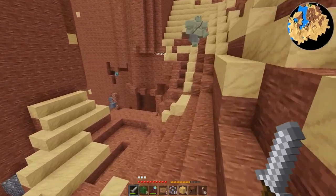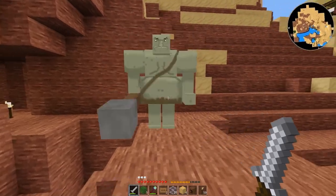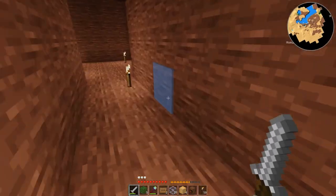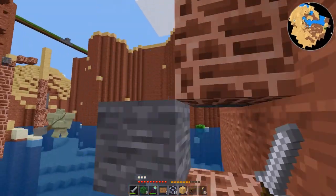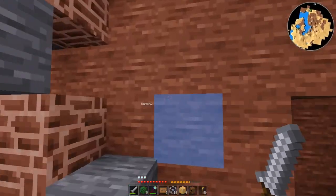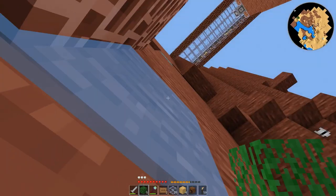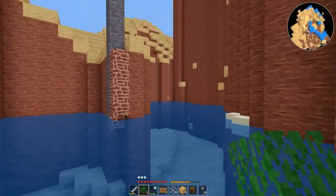Safe house, okay. Somebody made a path down and then tried to make a path up to get to the diamond, but evidently didn't have enough material. Oh, it's protected — so I can't get it anyway. Well, in that case, let's just swim on out of here.